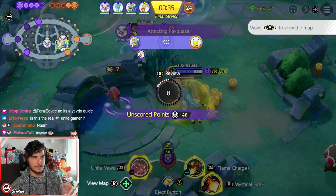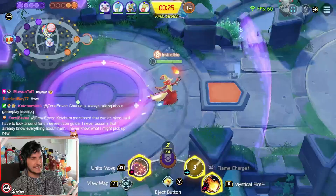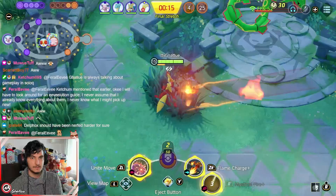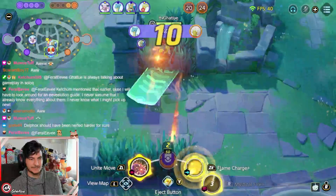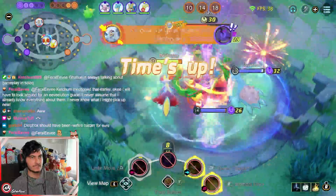When you play Delphox, use Flame Charge and Mystical Fire to dodge enemy abilities and play passively. Don't try to engage unless the enemies show you their back — if they show their back, you can chase them down with Flame Charge and Mystical Fire. Delphox is one of my favorite mages and is really strong.